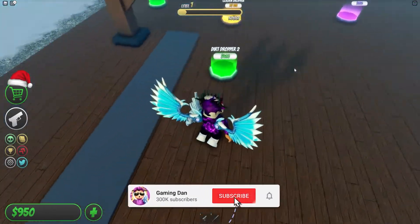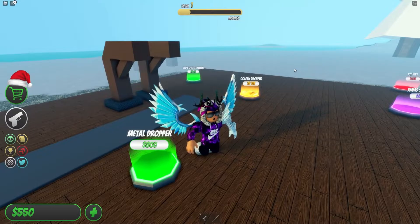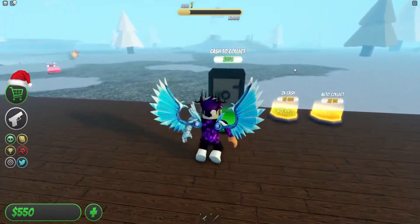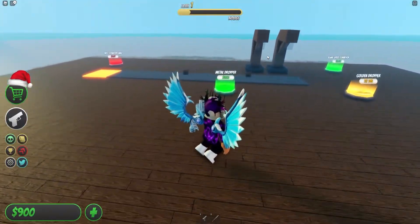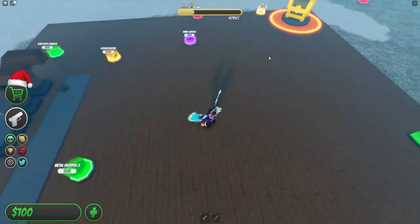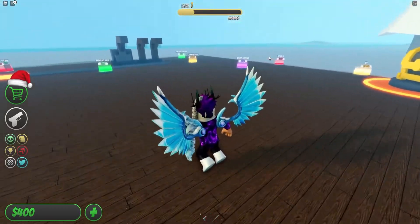We have a bit of cash here. Let's go ahead and buy our first dropper, then Dropper Two, and next is the Mega Drop that costs 800 — we have enough for that. After these codes we'll be getting a ton of cash, so I'm guessing we can probably even finish the first floor of our tycoon just from these new working codes, which is awesome.